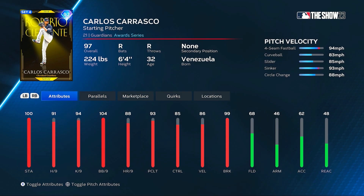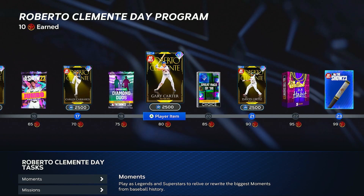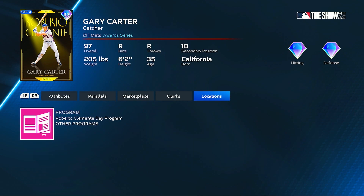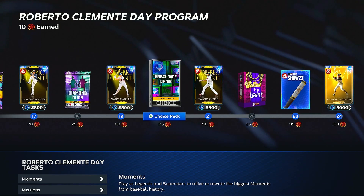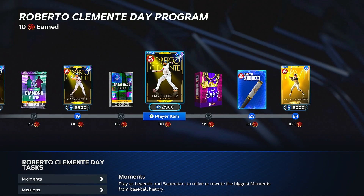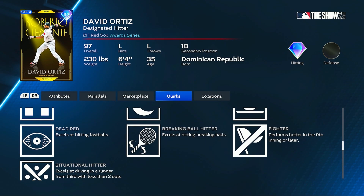You get a jumbo pack. Carlos Carrasco gets a 97 card — a Roberto Clemente award winner — with four-seam, curve, slider, sinker, and circle change on the card. We can see the velo and control in the top right along with the pitch break. We also have a Gary Carter award card with 97 contact and power versus left-handed pitching. And then we have a David Ortiz, 97 overall at 90 points in the program — 102 and 119 contact, 101 and 91 power, and 105 clutch.